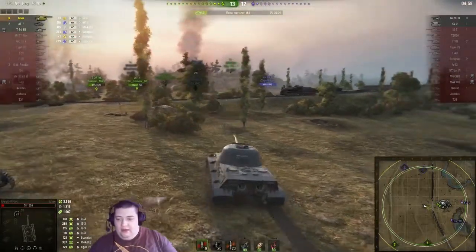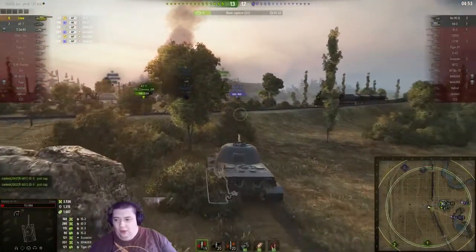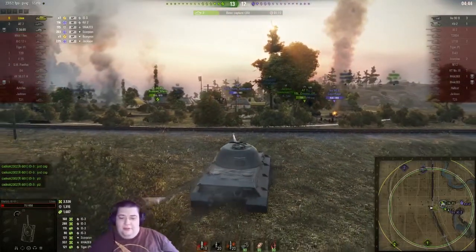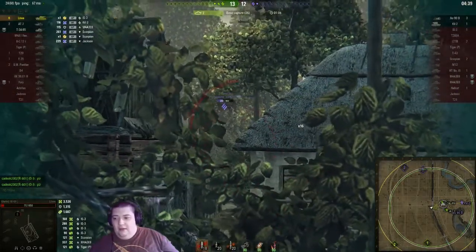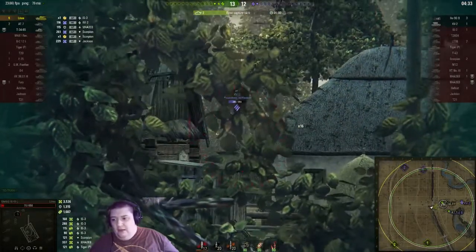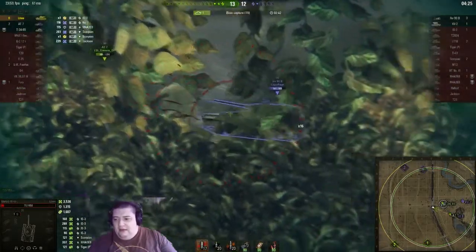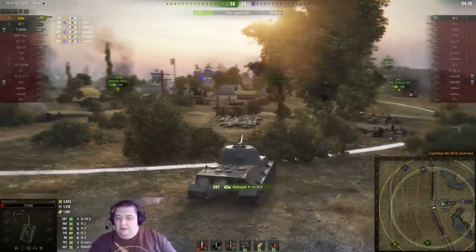The IKV, if he's not a moron, can actually take us all out. Unfortunately it does look like the IKV might be driven by a moron, as he seems to be charging with the thing when it's definitely not designed as that kind of tank. He might just be trying to get spots for the KV-2. Having lit the KV-2, it's nice to know he's not dumb enough to sit in the open. That was either the IKV trading shots with the AT-7 — yes, that looks like what's happened. Good — don't shoot the AT-7. Good job.